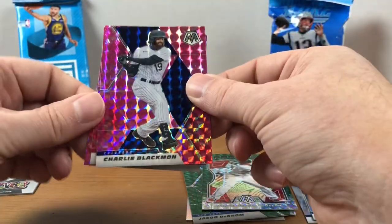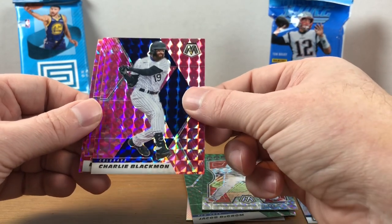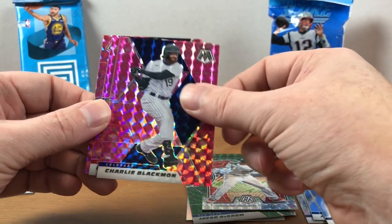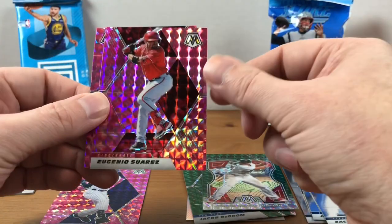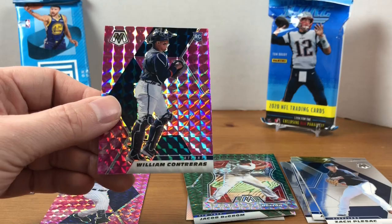I'm guessing these are exclusive pink parallels or mosaic prisms to the Fat Packs. We have a Charlie Blackman, a Eugenio Suarez from my Reds PC, and a William Contreras rookie.